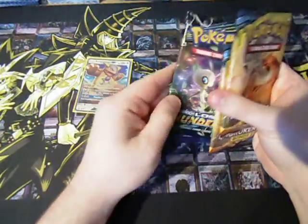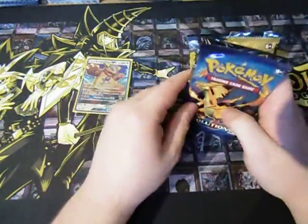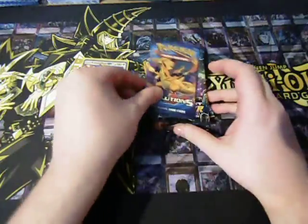So let's start it all off. We'll start with Lost Thunder, then Evolution, and then we're going to end off with an actual hunt for the Rainbow Rare Charizard.